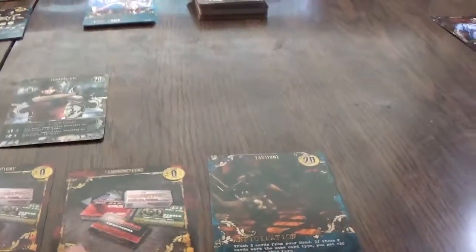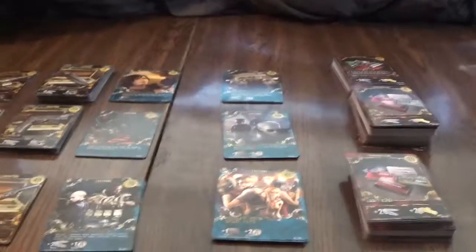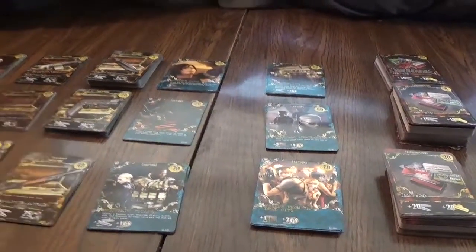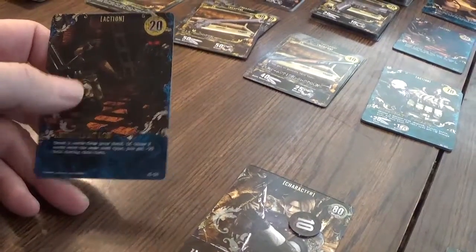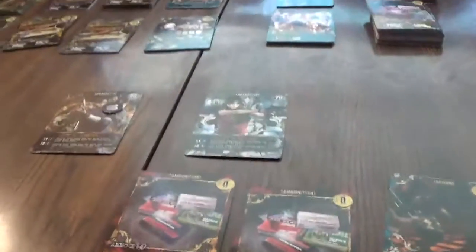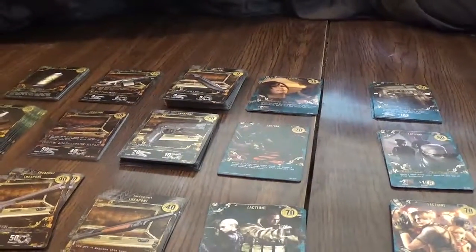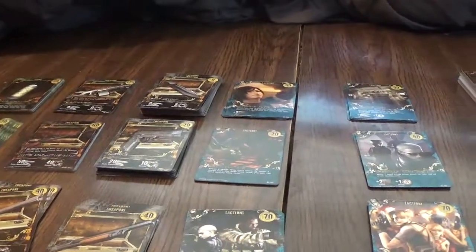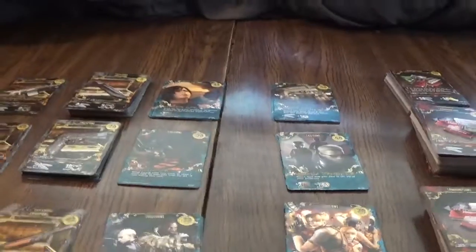I have 40 gold. I will buy another shotgun. Now I'm going to play my Anticipation — trash two cards from your hand; if those two cards were the same type, you get plus 20 gold this turn. So I'll trash these — they're gone. That would have given me 60 gold, so that gives me a little bit more to work with. I'll take one of these.